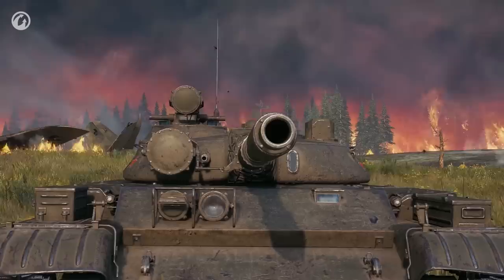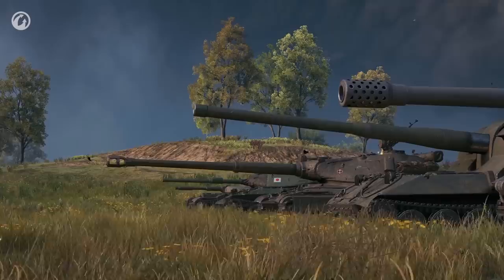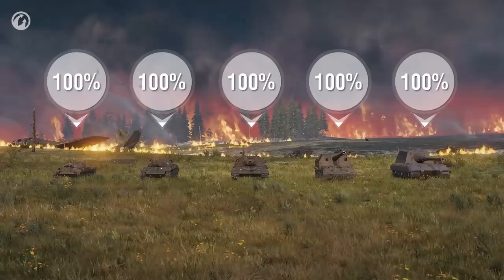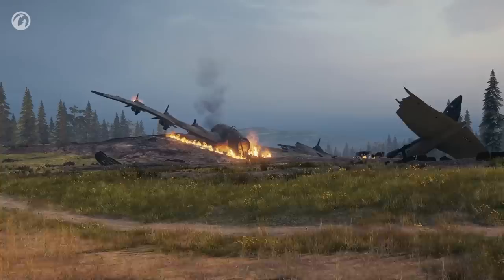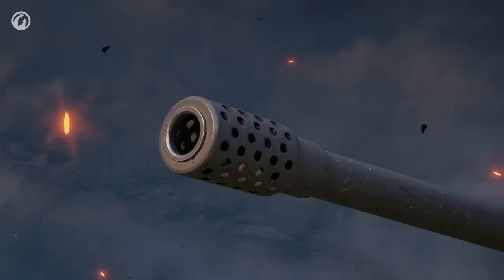Back to the theory. We didn't tell you about vehicle concealment when you fire your gun — concealment drops dramatically. For light tanks, it's about four to five times, while for artillery and tank destroyers, it can drop by as much as ten times. The larger the vehicle's dimensions and gun calibre, the more concealment drops.